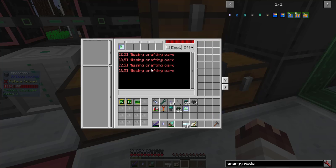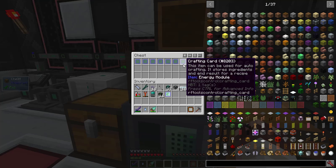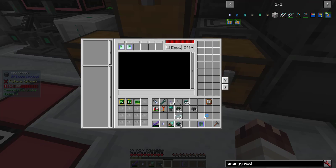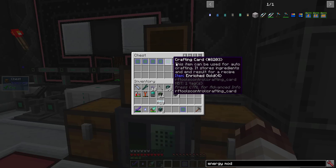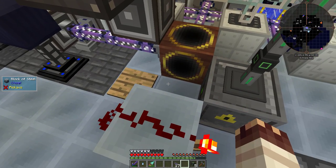I'll add the crafting cards in a bit. I have two CPU cards, so both programs can run at the same time. Energy Modules and Purified Coal are now stored. After a lot of testing, I discovered it was the presence of an empty crafting card that caused the error — why it caused it is beyond me, because it didn't make problems for any other programs — but it did, so I took it out.